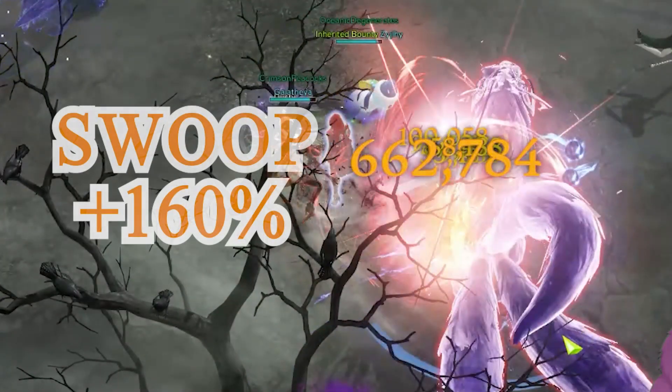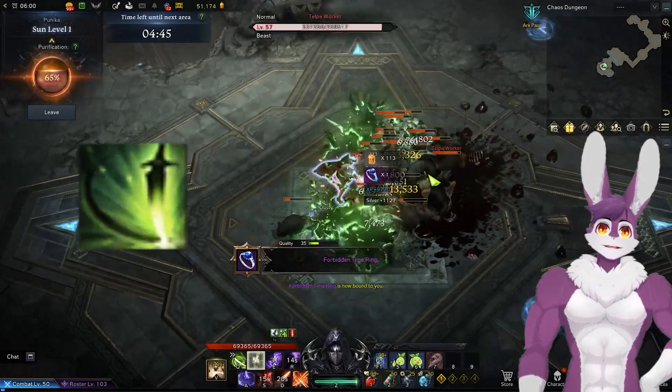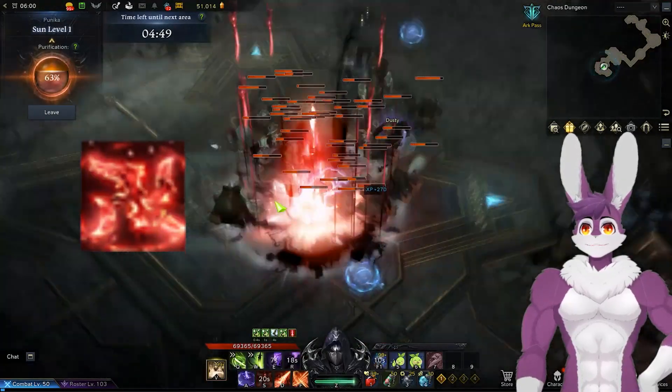The Lunar Voice class engraving increases Swoop skills by 160% during Persona Mode. For skills, we have green or dagger skills, purple or shadow skills, and red or Swoop skills.